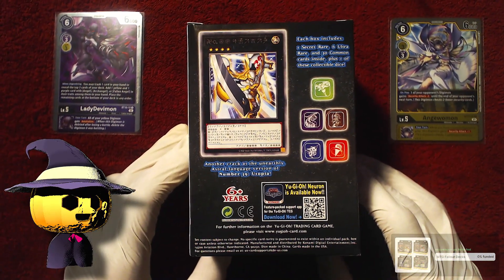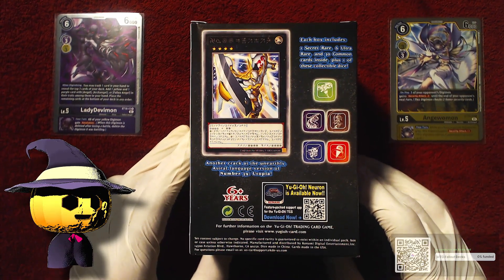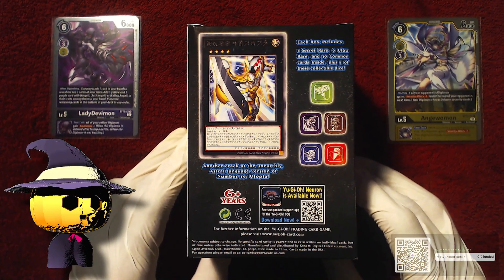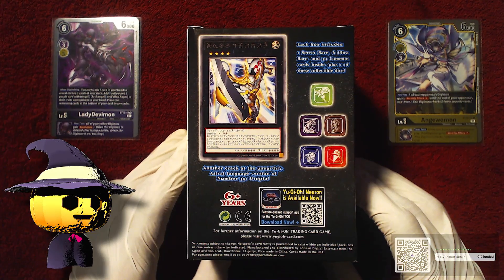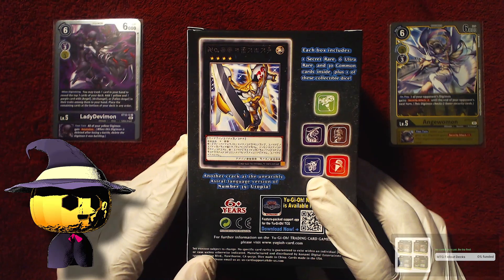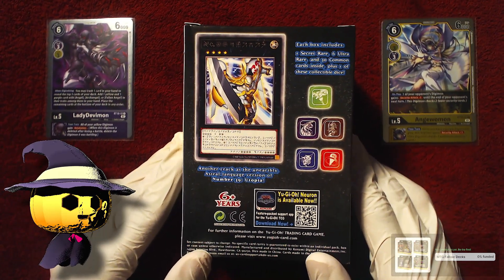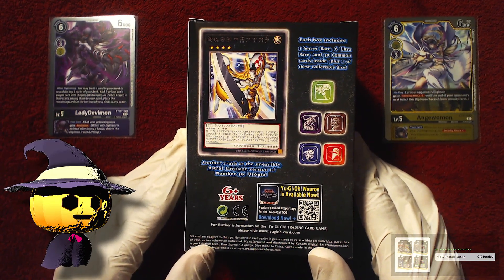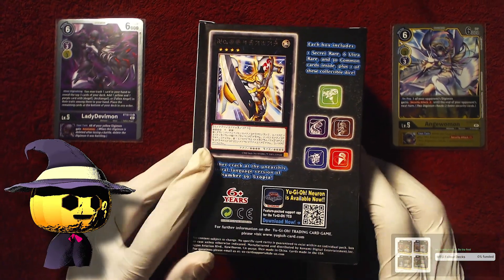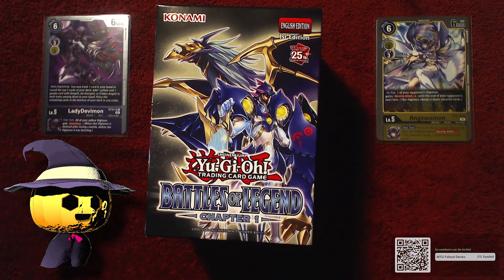The back apparently has a Utopia — I thought this was in Japanese for a second but it's not. It is a special Astral language version of Utopia. I wonder if this is legal because you can't read the text — it probably isn't. So who's in here? We got Salamangreat, Big Eye, Black Luster, Cyber Dragon, and Stratos. Out of that I don't think I care as much — as long as it's not the Salamangreat thing. Let's go ahead and open this up.